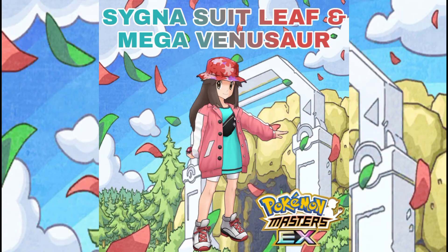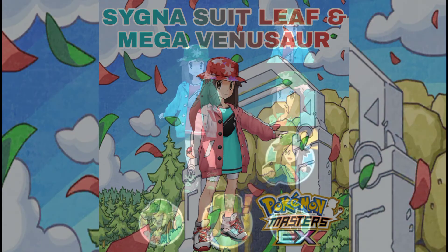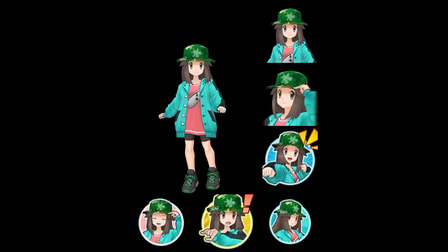The last sync pair that will get 6-star EX potential is Sygna Suit Leaf and Mega Venusaur. As you can see, Sygna Suit Leaf's outfit is more of an autumn type compared to her normal outfit, which is more green and lively. All of her outfit pieces that were green and black have turned into red and white. These are the in-game effects you can see when you use Sygna Suit Leaf in battle.